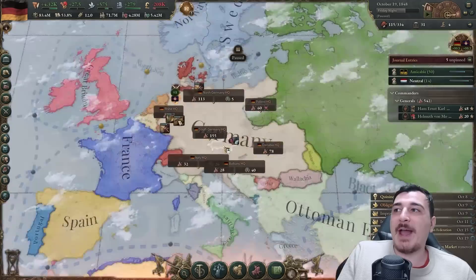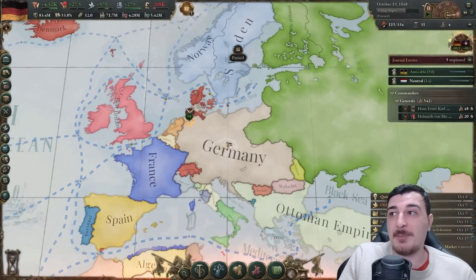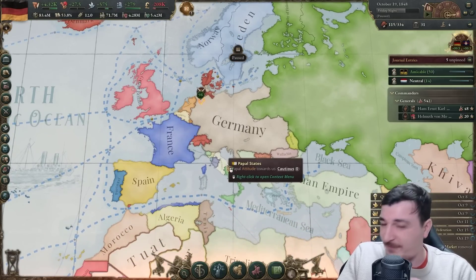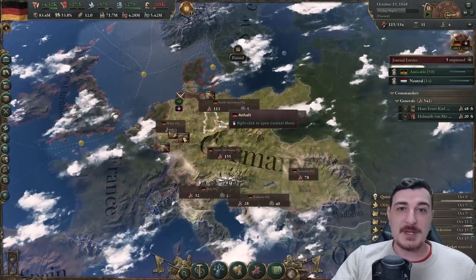1848. We already have Super Germany in just 12 years after the start of the campaign. Realistically you can get this way faster - in my trial runs I got it in 7-8 years. But it is RNG-dependent on how fast you get the obligations in the specific order needed for this particular playthrough.